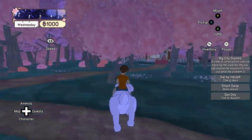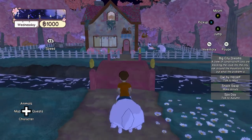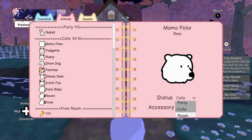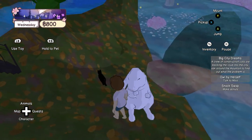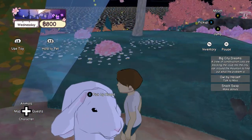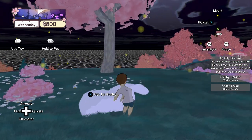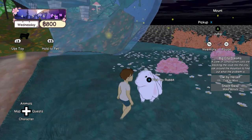Now I do want to get into stuff that bothered me about the game. The number one thing that's probably going to bother you is you run way too slow, and you're tasked to go back and forth on this island — and this island is humongous. So you're spending most of your time just running around. Later on, you can get larger animals or use a potion to make a small animal large, mount them, and that helps you go faster. But still, it's just an issue.